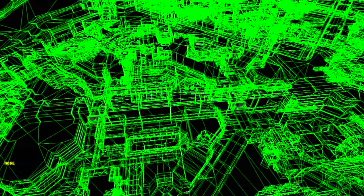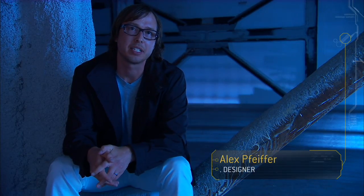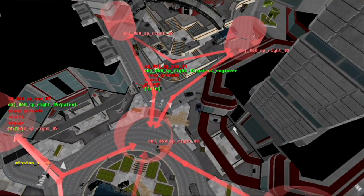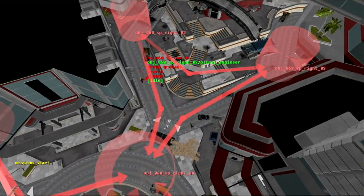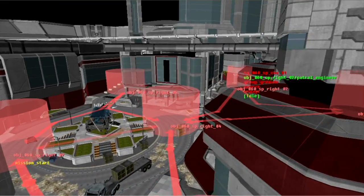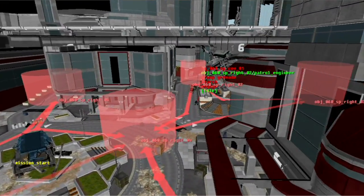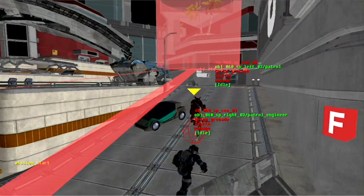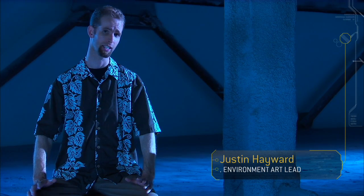We basically had to build very specific tech that would give the AI the right type of behavior. We had the technology we called Squad Patrol. No matter where you were inside the hub, there would always be a certain amount of noise, a certain amount of enemy presence that we could ratchet up and ratchet down depending on what we needed it to do. We need to have this dark, moody city without making it unplayable.